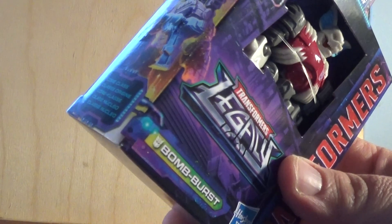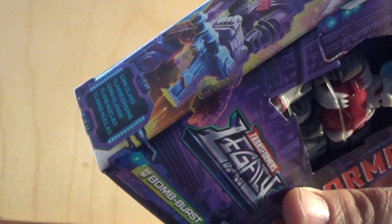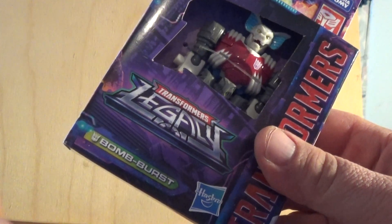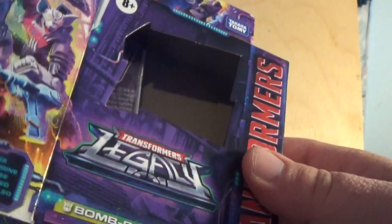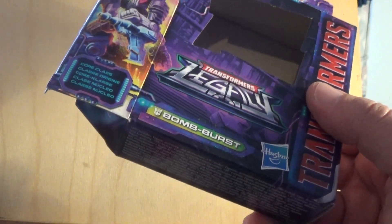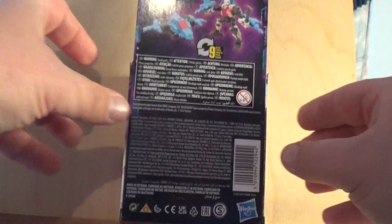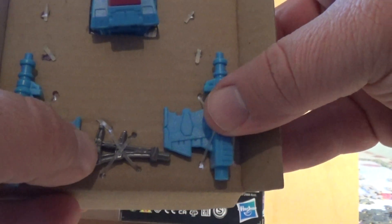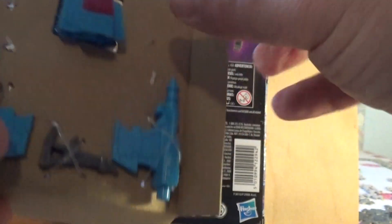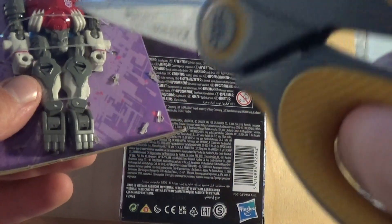So let's get him out and about and get him transformed. I got this off of Amazon, so he's available on there if you don't have him yet. He's got the Legacy logo right up there. Here are his instructions — I'm going to use these for his jet mode. There's his axe weapon; I'll worry about that later. But for now, let's just get him out here and transform him.